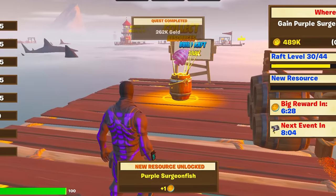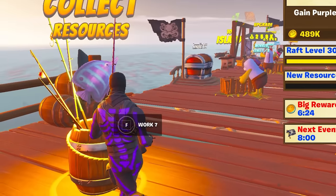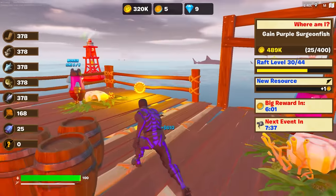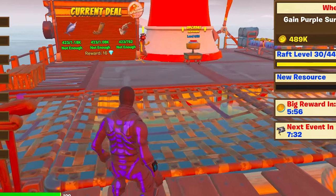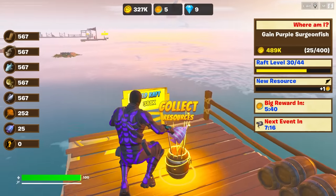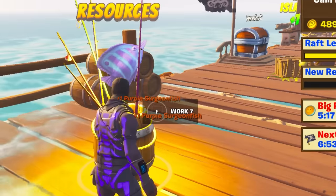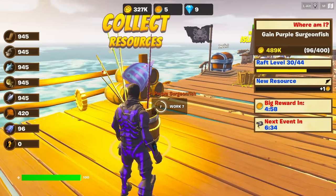First things first, we've got our rewards coming up in one minute. We should be able to potentially get some of these fish. It's going to take a while — 400 purple sturgeon fish. I've already caught about a hundred. That's not too bad. The rewards are ready. How much are we going to get from this massive chest? 29,000. Very nice. 24,000. We need 8,000 more. Boom. That should be enough. 9,000. Now we can unlock a new raft.